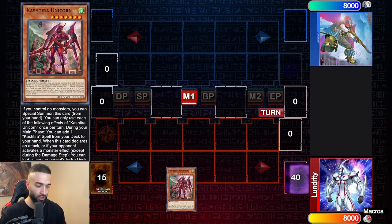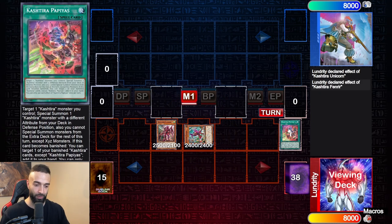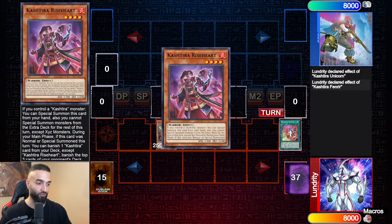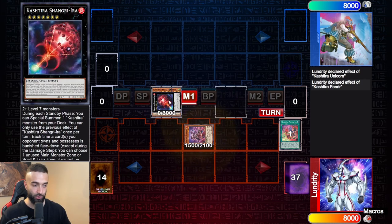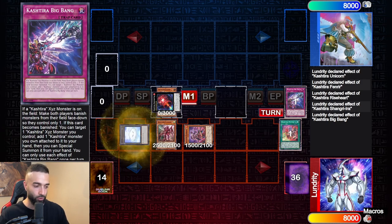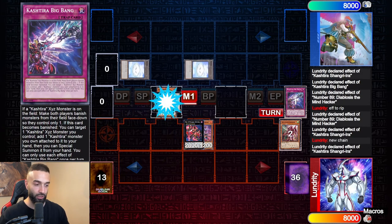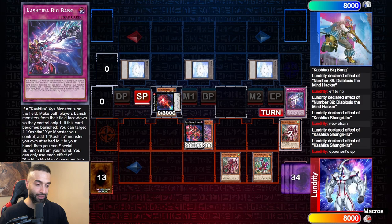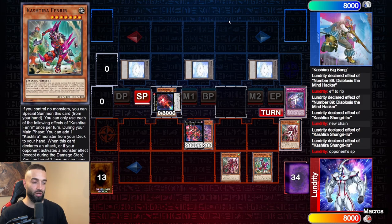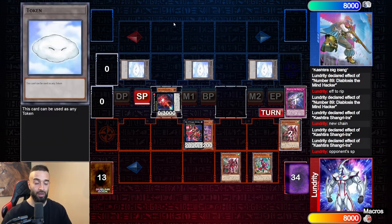There are going to be one-card combos, three-card combos, how to lock five zones, how to lock three zones, how to play with one card, etc. When you start with Unicorn — since the field spell also searches for Unicorn — Unicorn is the best one-card start because it's going to search the special summon spell card, which searches Fenrir, and once you get Fenrir it's going to get Rise Heart. So you special summon Shangri-La, and then you go Rise Heart and banish your trap. This one-card combo locks three zones using Diabolosis, and then on your opponent's turn you summon Fenrir or Unicorn, trigger their effects, and lock two more zones — locking all zones with just one card.